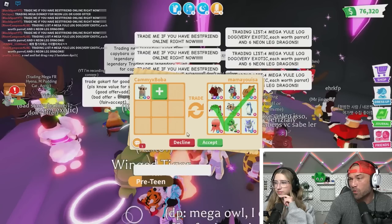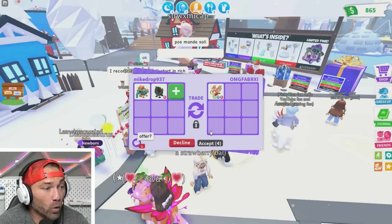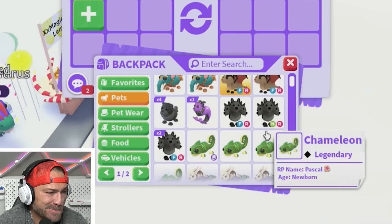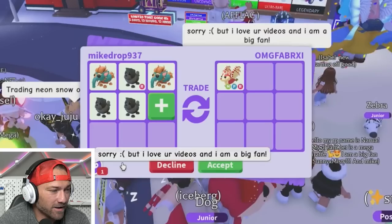I'd rather keep these two. I'm going to decline — I'd rather have my Neon Albino. The Neon Robo Dog is good because it's out of game, and the Ice Golem's good too but I have a lot of them. I'm going to decline. They said 'offer' — they have a Neon Strawberry Shortcake, I'd actually want another one of those!